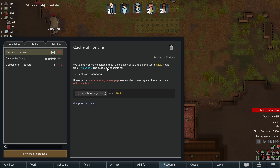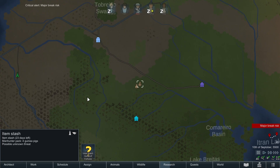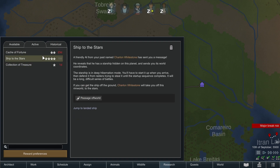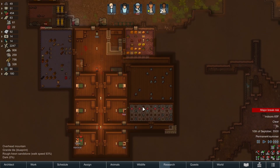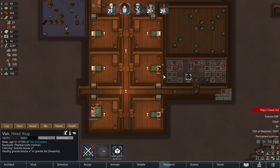Quest active - we've intercepted messages about a collection of valuables not far from the valley. It's a great bow for manhunting guinea pigs and there may be an unknown threat. There's also a psychic animal pulser. I just don't think any of those are worth it at the moment - I don't think it's worth getting a caravan quite yet. We've got to take care of home for a little bit first. Vaughn is hauling and getting the floor down.